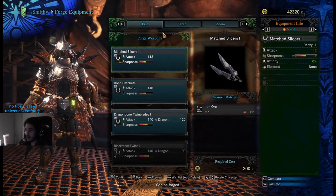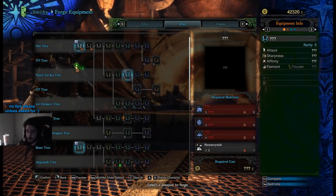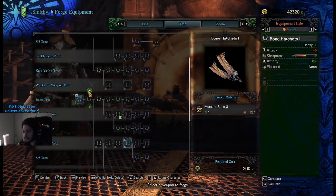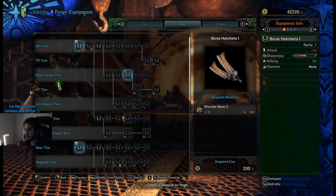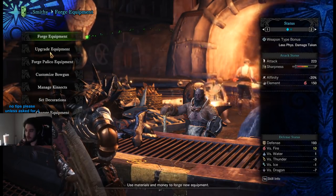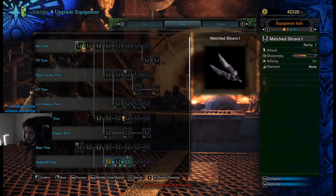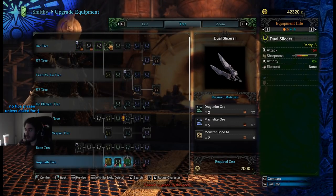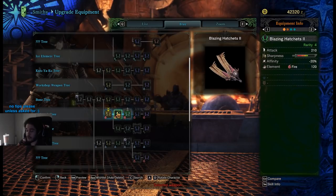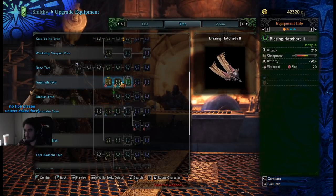I'm currently using dual blades. Each weapon has its own customized tree — this covers all of your weapons. As you unlock and kill more bosses, this tree will expand and expand. Each weapon specializes in something. If you go to upgrade on my daggers, you can see the stats. At the top you can see sharpness, which is basically your durability. The one I'm using is actually a fire element weapon, so that's what we'll be playing around with.